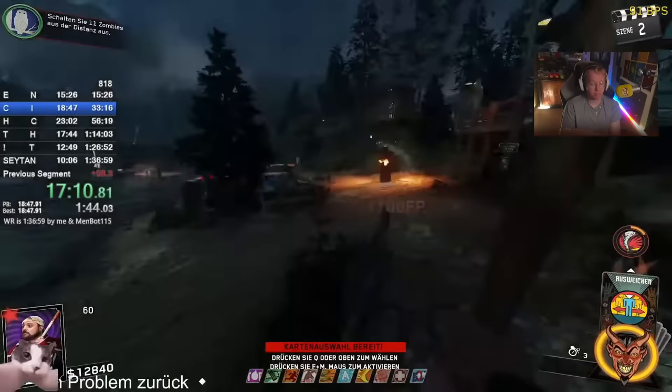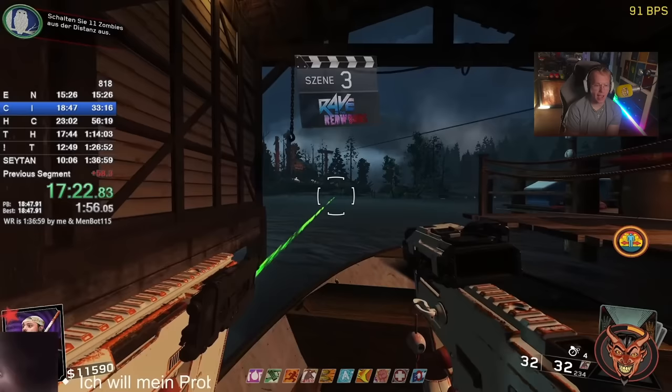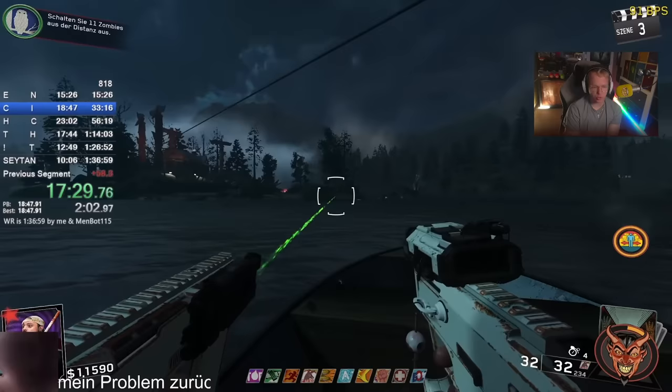Less than five people can even attempt this speedrun and get a good run, let alone hit an hour and a half. Usually it takes someone an hour and a half to do all of these speedruns on just one of them. This is the infamous Rave in the Redwoods — wait 900,000 years for this boat. He's not able to even ADS far left because it just stops him.